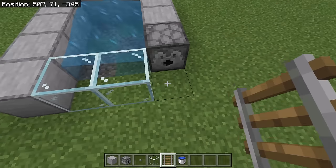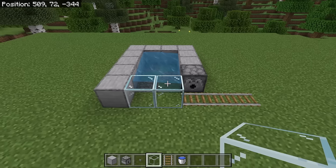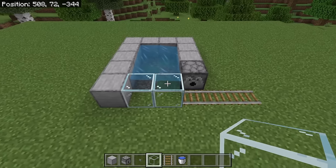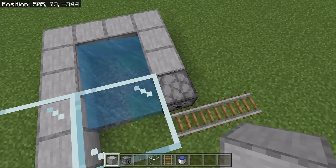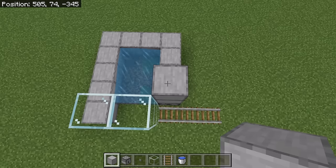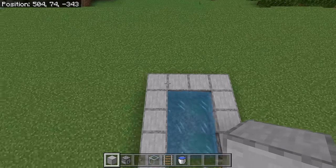Then place 3 rails over here. The next step is to place 2 glass blocks over here and 2 over here as well. Now crouch down and place 2 solid blocks over here. Then extend this wall all the way around until you get to this spot.